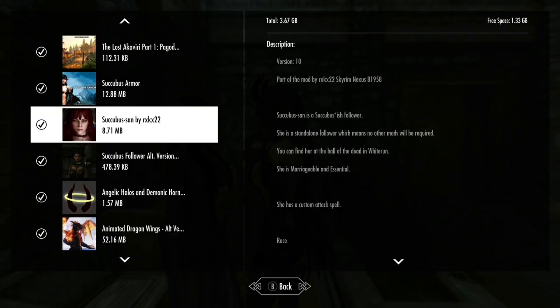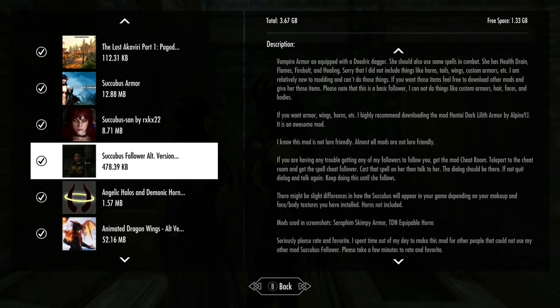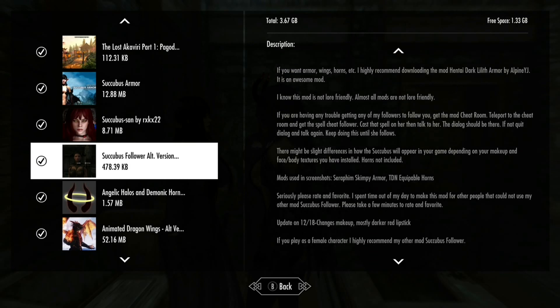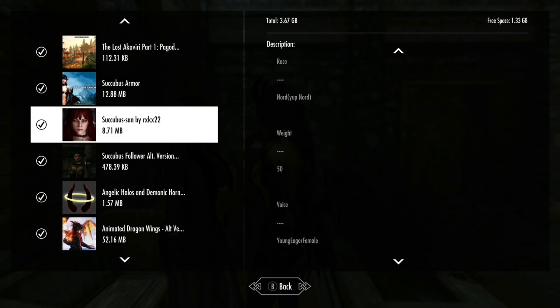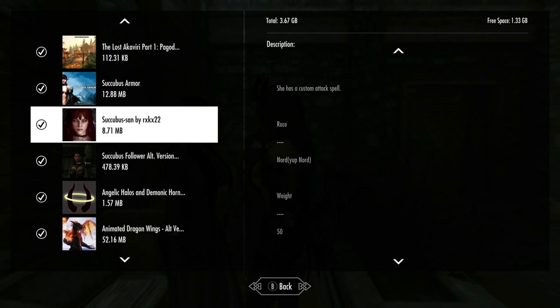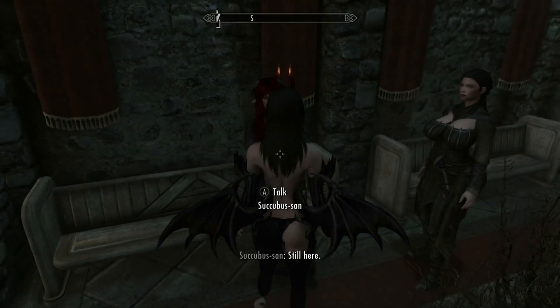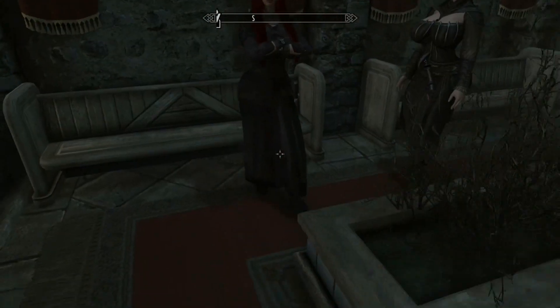The final mod is obviously Succubus-San. No matter which version you have - the alternate or regular - she's located in Riverwood at the Sleeping Giant Inn. But Succubus-San is located in the Hall of the Dead. She is standalone, original, and essential, has a custom attack spell and a bunch of other spells. She'll just be sitting in there, and she's gonna be the ultimate succubus follower.